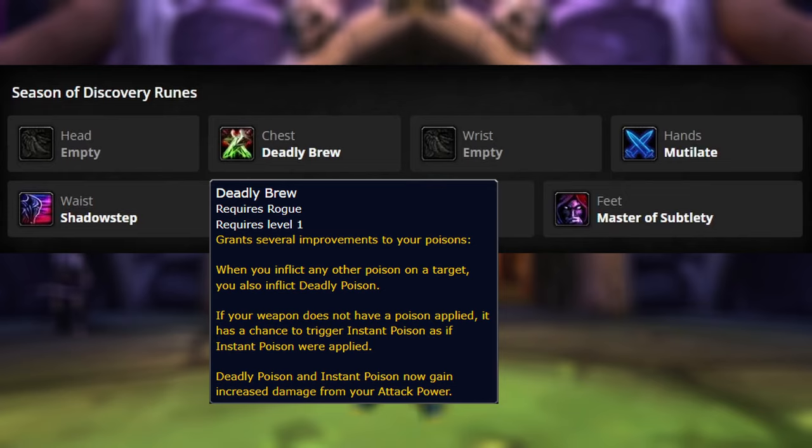For example, if you have Mind-Numbing Poison on your dagger, when that deals poison damage, you'll also deal Deadly Poison. Number 2, and probably the most important, is that if your weapon does not have a poison applied, it has a chance to trigger Instant Poison as if Instant Poison were applied. What this means is that you don't need to have any Poisons on your weapon for PvE. The confusion was around the proc chance — the last sentence clearly says it has a chance to trigger as if Instant Poison was applied. So based upon our talents, our Poisons have a 30% chance to be applied, and we have the same 30% chance even when we don't have the Poisons on our daggers. Once Instant Poison is applied, Deadly Poison will also be applied, so you're basically getting 2 Poison hits every time Poison is applied.